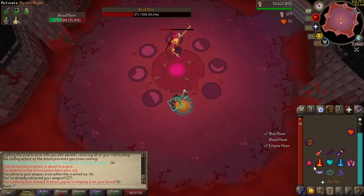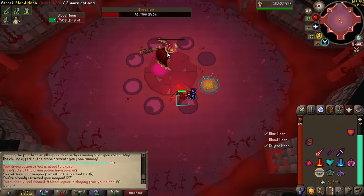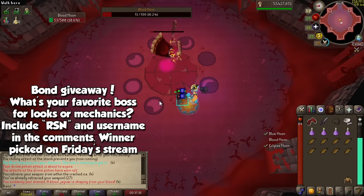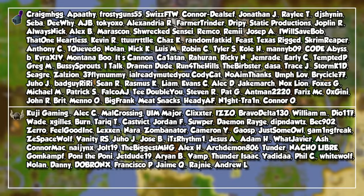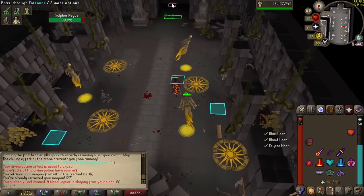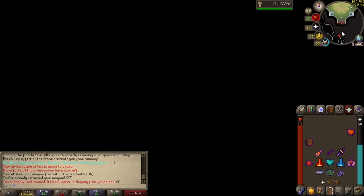Ladies and gentlemen, that is it for the only Moons of Peril guide that you will ever need. Thank you so much for watching and for making it this far. If you have taken part in this activity, tell me which of the three bosses is your favorite in terms of look or mechanics. Include the term RSN in your username in the comments and you will be entered in a weekly bond giveaway for which I will draw a winner on Friday. A huge thank you to all of our wonderful members who have decided to support this channel monetarily. Stay tuned for the next video where I will show you a ton of new money-making methods in Valamore so you can make huge profits while the update is still fresh. I hope you have an amazing day and an amazing week — I will see you then.